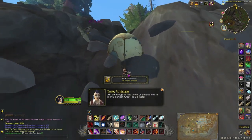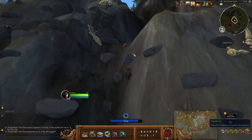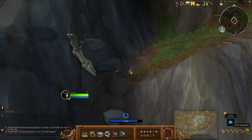The things you find when you put yourself in mortal danger. So the lost treasures were actually up on that ledge just before I fell down. I'm not sure why it seems to be bugged.